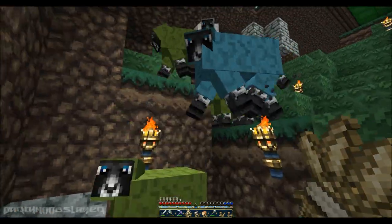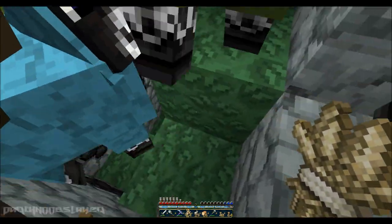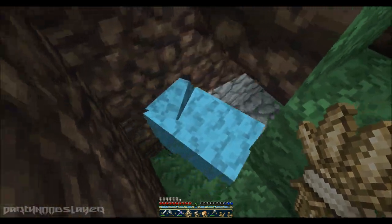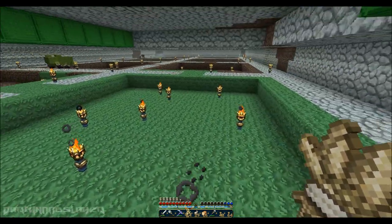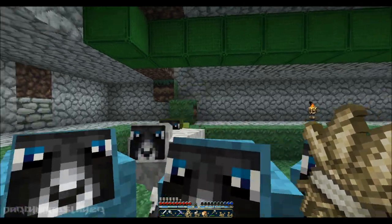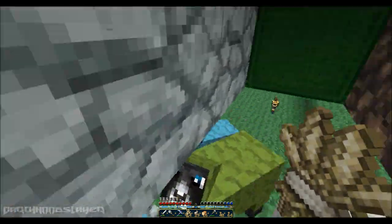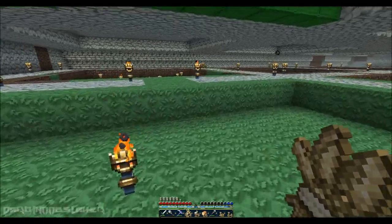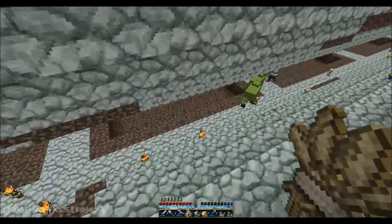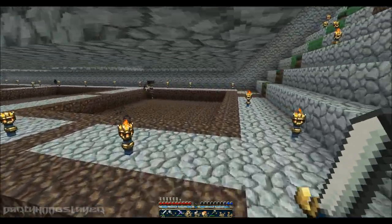Good luck getting down these stairs. This is insane. I'll wait for you to get down here. I'm moving into the very back one. Do you have the fences? As many as I can make — that should be enough for at least one. We did the math — we have over 24,000 cobblestone total. That was when we checked last night before we finished all this. We have like 7-8 chests full.